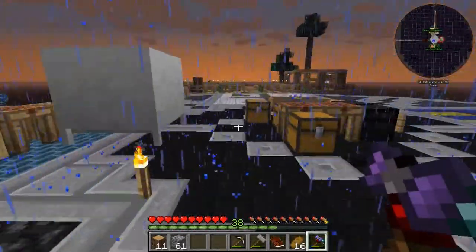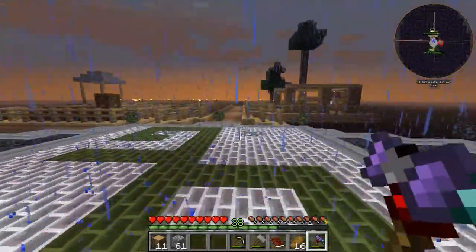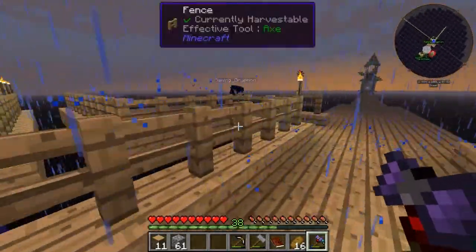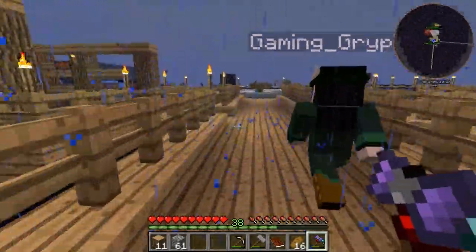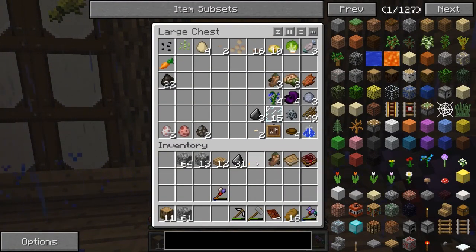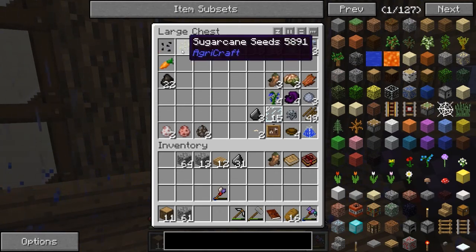I got a carrot from killing a zombie, so we have at least one carrot now. We have cactus, sugar cane, mushrooms, and some bluebells — we got those as part of a reward. Just put things in one of these chests for now while everything's getting sorted.